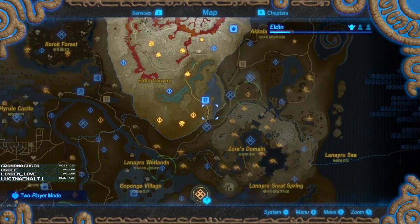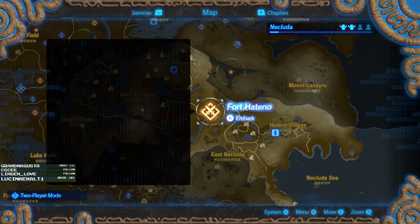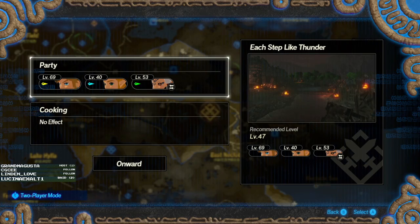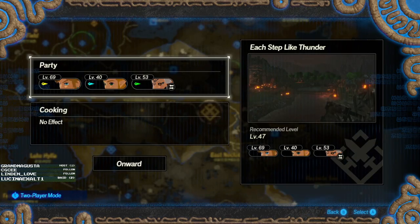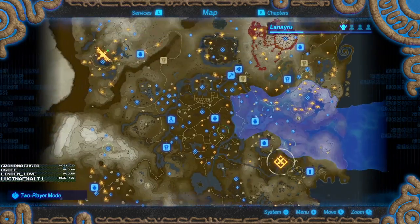Alright, now that we've done a bunch of side quests today, let's actually make some progress in story missions. This one... oh boy. That requires Zelda. Zelda is not up to it - level 47. Oh man, I'm gonna have to level up Zelda.